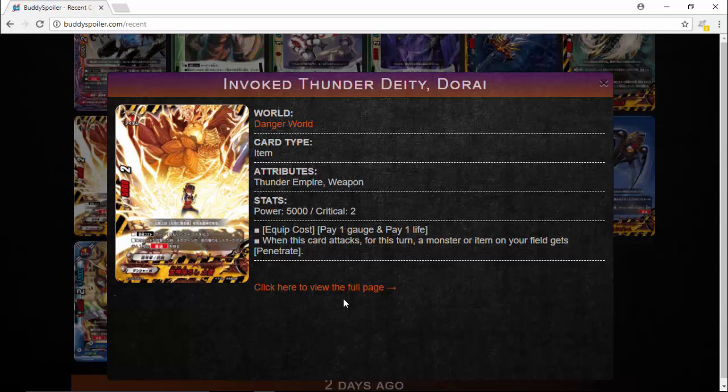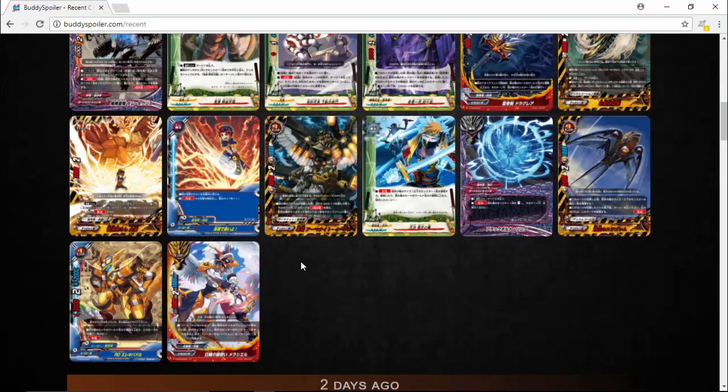Invoked Thunder Deity Door Eye — this item blew my mind, and the fact that it's in the trial deck also blew my mind. It's definitely a big thing for Thunder Empire. They didn't really have problems clearing the center before because Bots is triple attack, and now they've got Overturn to stand everything. But this helps: 1 gauge, 1 life to equip, 5,000 power which is pretty good, and critical plus 2. When it attacks, for the entire turn — not just one battle — a monster or item on your field gets Penetrate. You can give this to your size 1 or your size 2 Bots. Having that Penetrate helps you get off that extra damage. Try to guard off your center against something that has Penetrate 5 — you'll just get absolutely destroyed. Definitely a card that caught my eye. The art looks incredible, having that Danger World spirit on it.